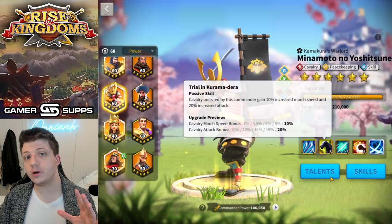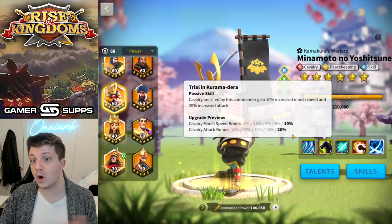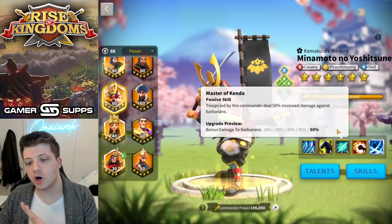From a raw damage perspective, Minamoto really does go toe to toe with the best of them. His second skill is strictly for cavalry — you get 10% march speed and 20% attack, which falls short in today's meta, especially in Season of Conquest. That's why people don't really use him in Season of Conquest, but now that he has 45% more stats from the relic, people are starting to reconsider. His third skill is only for dealing damage to barbarians, which he shines at for PvE content.